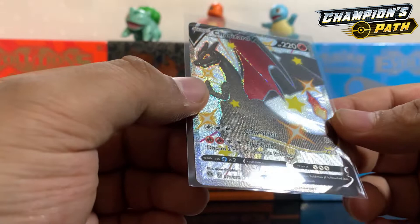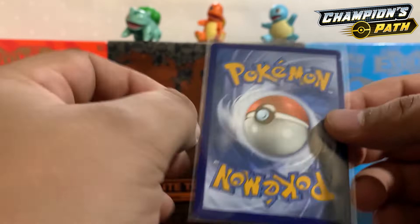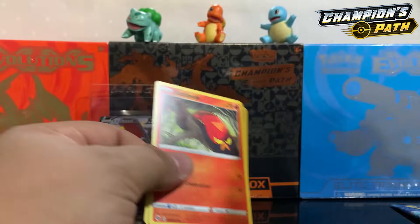Oh man, let's see here — oh no, darn. This one has those print lines, those package lines right here. Dang guys — that is our second hit, our second Charizard V Shiny. Oh my god, that's crazy — it was a touchdown by far. Yes sir, let's go!